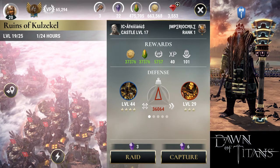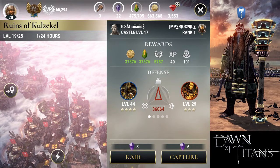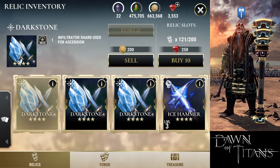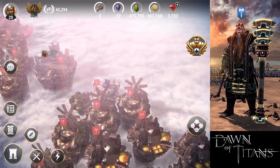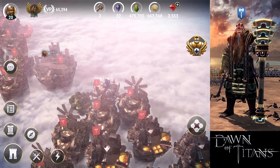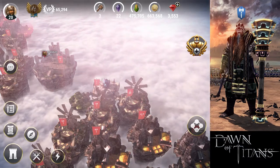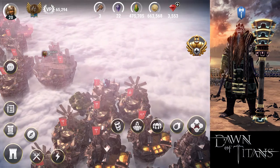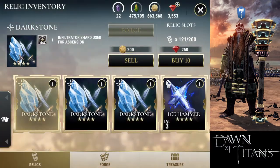These ruin lands usually give you shards, and these shards can be used for ascension. Each land is particular in the kind of shards it gives. I was fortunate enough to have one of these shard lands for three days, and the land I had used to give me Dark Stone, which can be used for ascension of Infiltrator Titans.